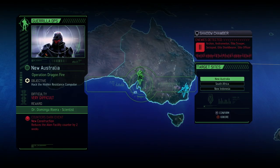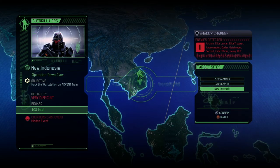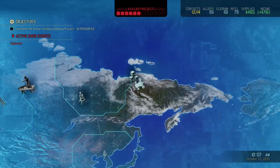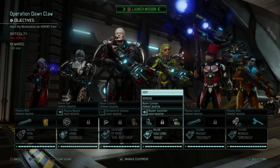We don't have any use for scientists anymore. Just looking at the rewards: 222 supplies with the easiest mission, and we block alloy padding. The most interesting mission is in Arkham — Lancer trooper, Andromedon, Codex, Gatekeeper, Sactoid, Elite Officer, Heavy Mech, 11 enemies. I'm going to go for New Indonesia, because we need that intel stat. I swapped the squad around — we're going on Operation Dawn Claw, where we need to hack a workstation on a train again.